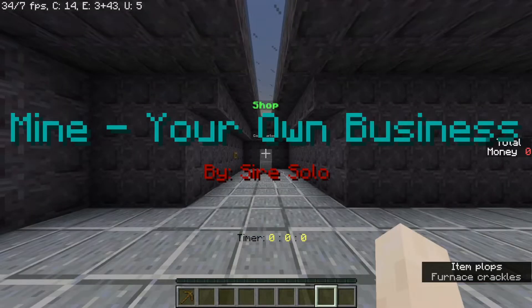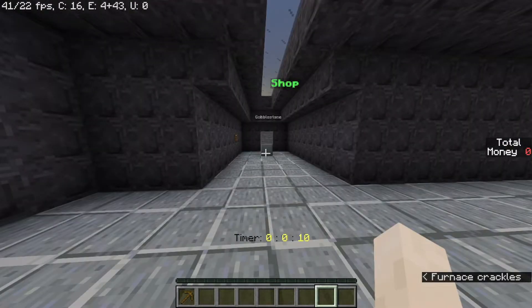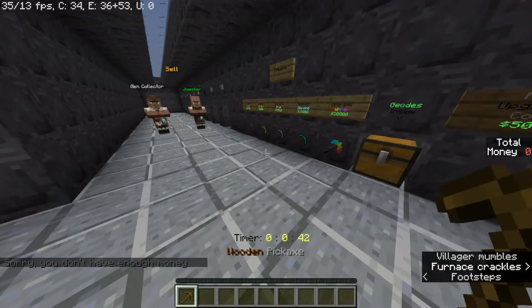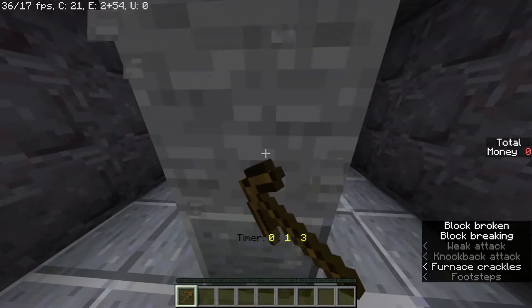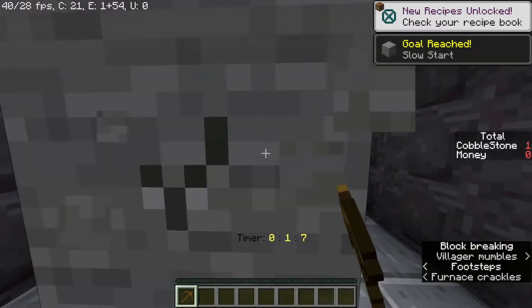Go! Mine Your Own Business by Sire Solo. Why is there a timer down there? I have zero money. Oh wait, I have a wooden pickaxe — I guess that makes sense. Let me mine. I sold — wait, I can mine and sell. Boom, let's mine a few more.